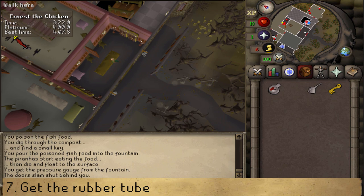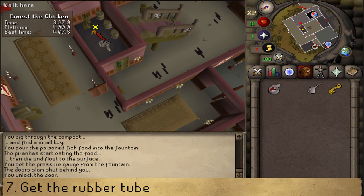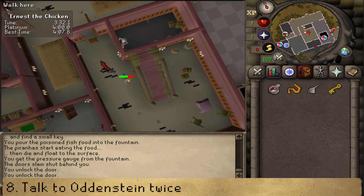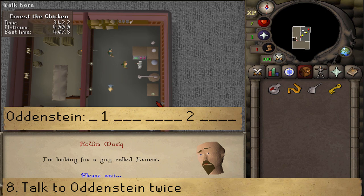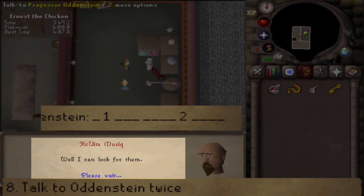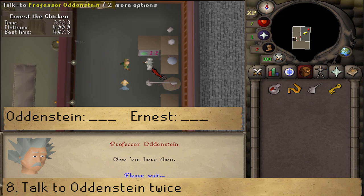Open the door, grab the rubber tube, go back out, and go upstairs towards Professor Ardenstein. If you're at one percent run energy, be sure to click on it and grab that. Select option one, then option two, until you say that you're going to grab the items for him. Once you see that, talk to the professor again and just keep pressing space to hopefully complete this quest in time.